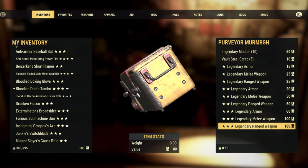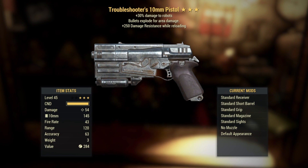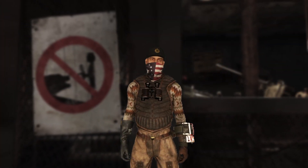Last one — I've been liking these odds. Handmade, handmade please, handmade! Well, it's not a Handmade, but we got a Troubleshooter's 10 Millimeter Pistol: plus 30 damage to robots, bullets explode for area damage — there's that explosive damage I've been looking for — and then plus 250 damage resistance while reloading. I'm a huge fan of 10 millimeter pistols; I have an alternate character that is a straight-up pistol build and I can already see myself giving this to him for daily ops with robots. I can't wait to see what interesting skins they release for it in the future.